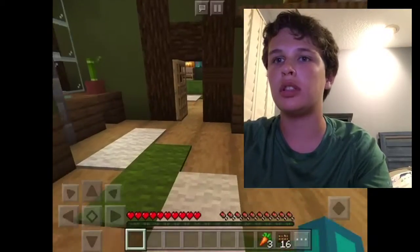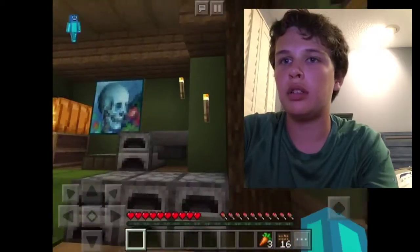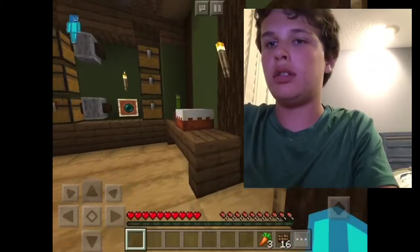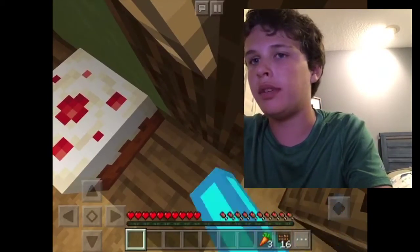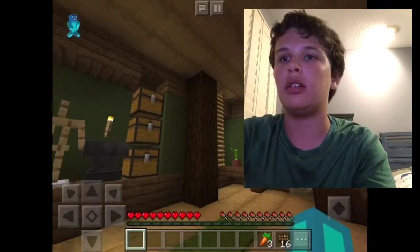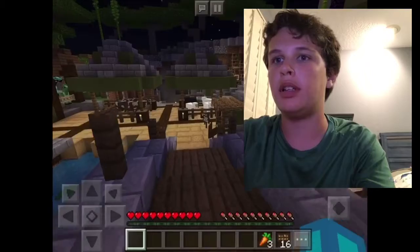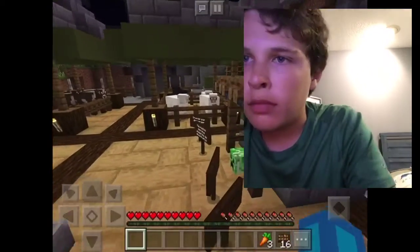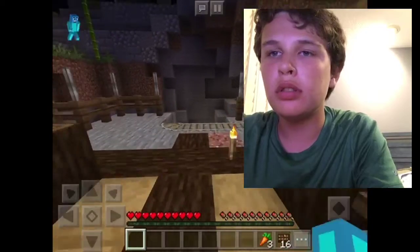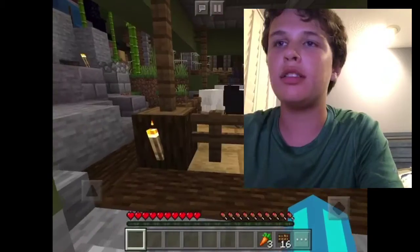Now I'll have to explore around here. There's a painting in there. There's probably some good stuff around here. There's a creeper head right there. Oh, it's a golden horse! And a minecart — awesome.